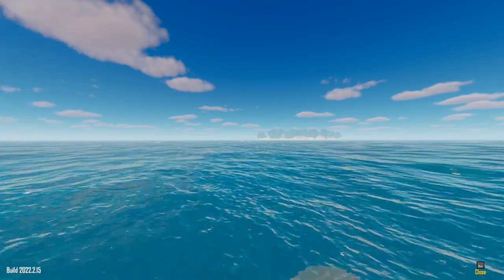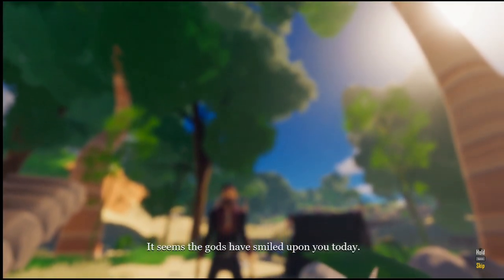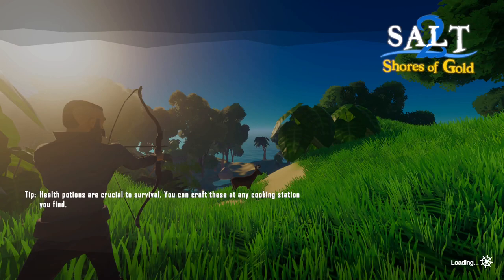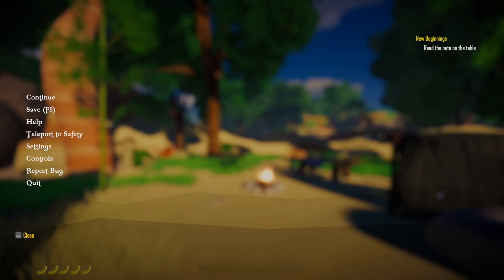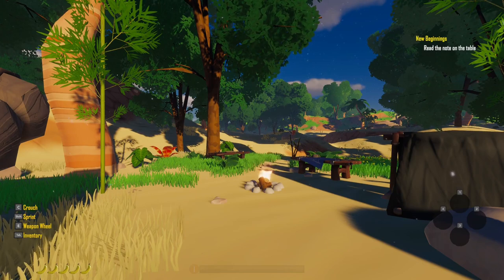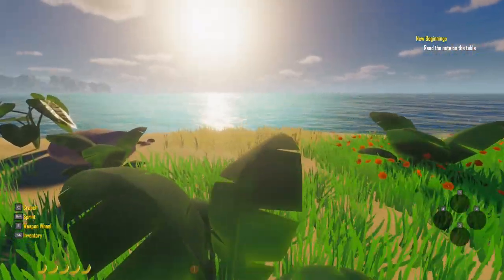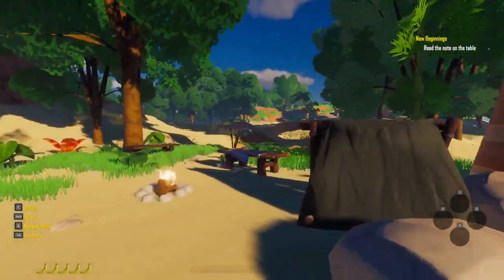I think there's a little bit of an intro, so I'll let that play out. [Intro cutscene plays] "It seems that Garth has smiled upon you today. A stranger in a strange land. Adrift. Alone. Nevertheless, I'm afraid I must leave now. Good luck." So there we go. Top right we've got a quest — that is New Beginnings: Read the note on the table. It does have a kind of unique look as well, which I think is kind of cool.